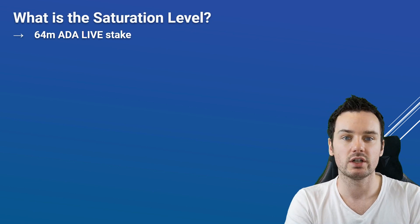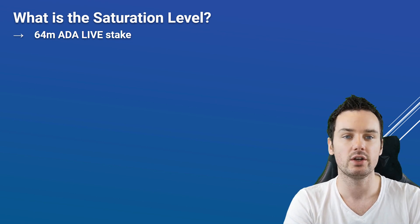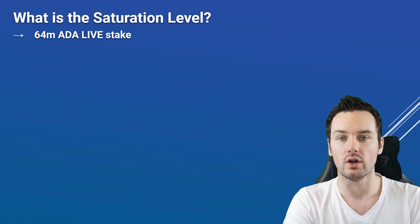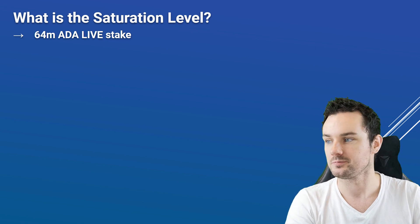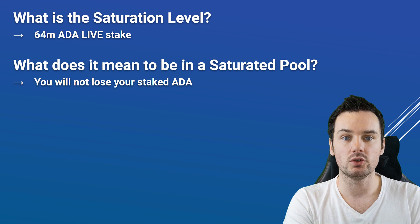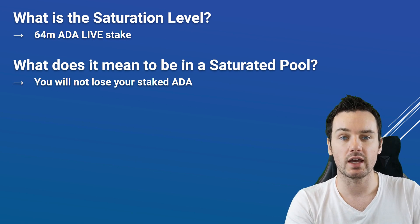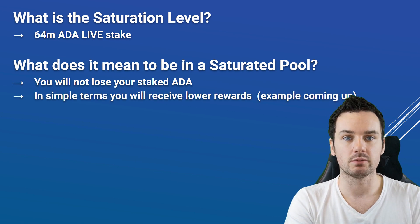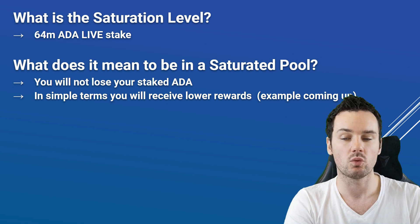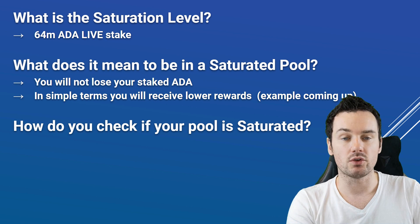What you need to do then is move away from a saturated pool and get into a pool where you earn maximum rewards. First up: what is the saturation level? The saturation level is currently 64 million ADA live stake. When you're looking at some of the tools, there is an active stake and a live stake — live stake is the one you need to look at. What does it mean to be in a saturated pool? First off, you will not lose any of your staked ADA. The ADA you stake is safe, but in simple terms you are going to earn less rewards.